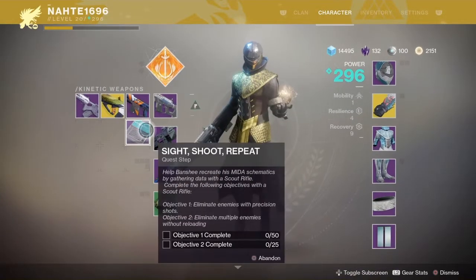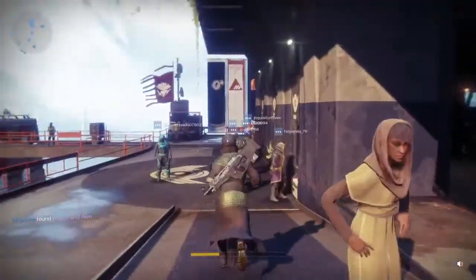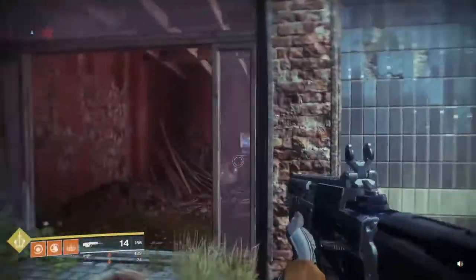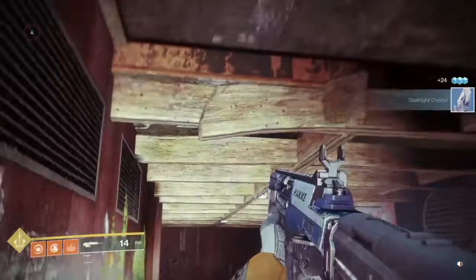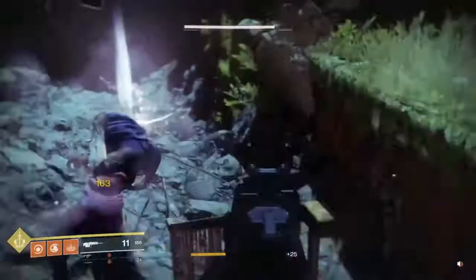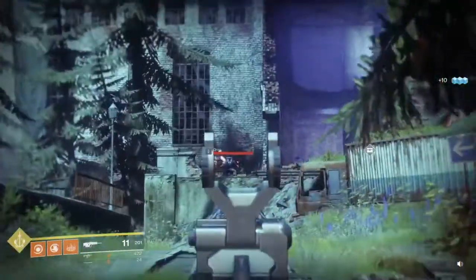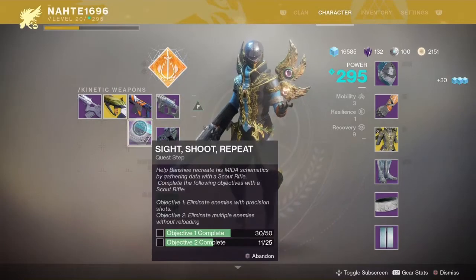So you are going to want to get your best scout rifle. We will equip this 292 scout rifle and go kill some enemies. What I would suggest is just go somewhere where a lot of enemies spawn. A tip I have for this part is to actually just try to get at least 3 kills before reloading, even if you don't land headshots on every single kill. Try to land headshots on as many kills as you can, but it is not really the end of the world as long as you get 3 kills on one clip.